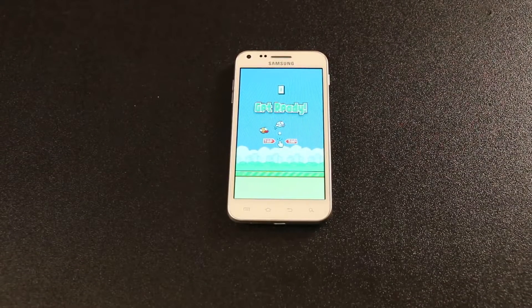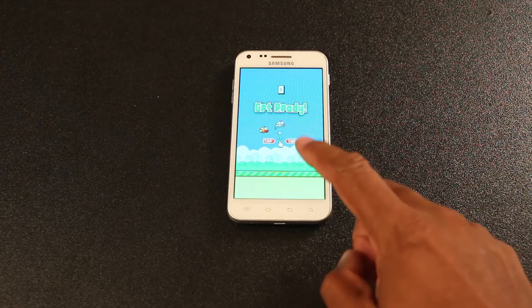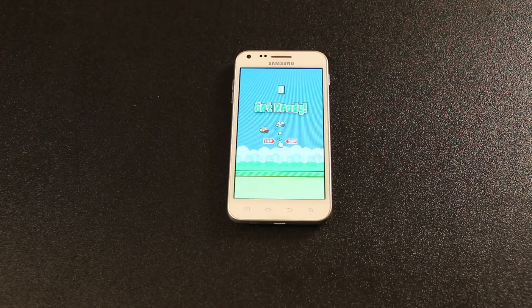Hey folks, this is a quick tutorial on how to cheat and beat the very popular Flappy Bird game. I've been playing it for about a week now, and it has totally consumed my life. The concept seems pretty simple at first — you just sort of tap the screen to keep the bird alive, going through the obstacles without touching anything.